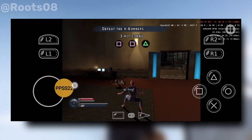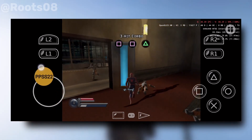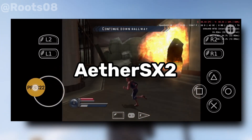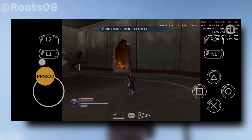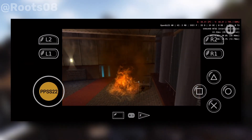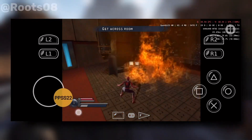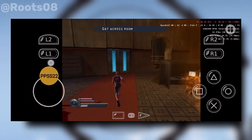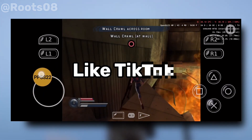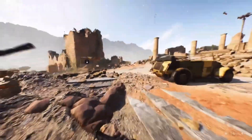Fake emulators like this keep growing. For Android devices, I would only suggest these two emulators: the Play emulator and EtherSX2 — EtherSX2 is better in terms of performance and system compatibility. Is PPSS 22 Turbo fake? Yes, but the game did work — so it's more like a copied version of an older EtherSX2 build. I would highly recommend not using this emulator, because EtherSX2 truly deserves support. These copy emulators are just clickbait that is spoiling the community. Please don't support these copycats.